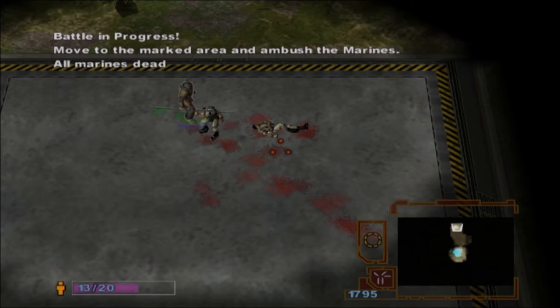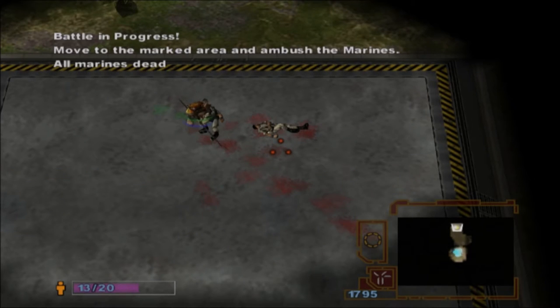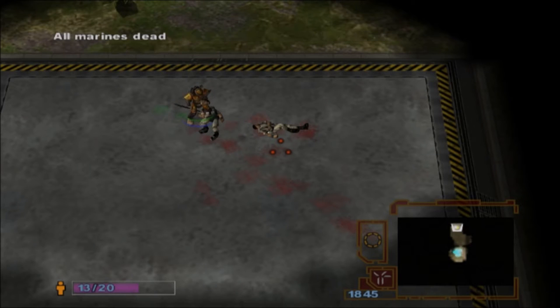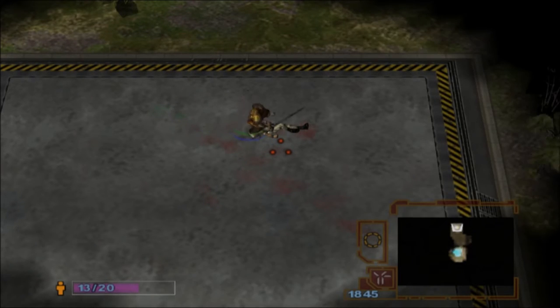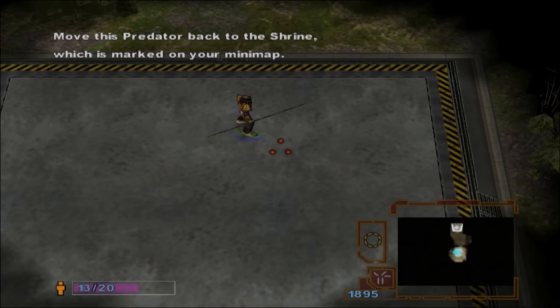Good. Predators cannot cloak indefinitely, as the cloaking field drains the Predator's energy. Energy will slowly recover on its own, but it may take a while. A quicker way to recharge is to stand near your Shrine. Move this Predator back to the Shrine now.